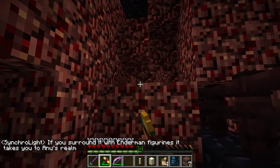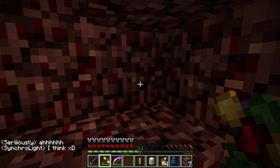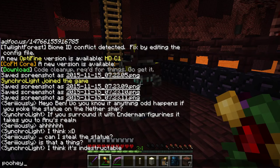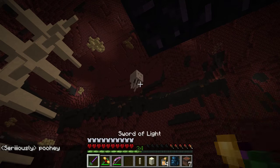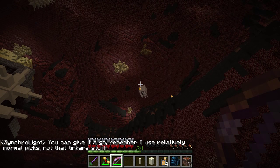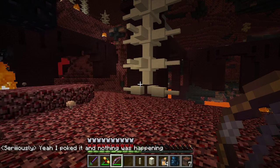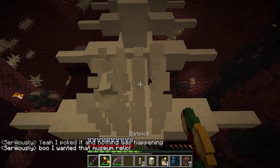If you surround it with intermittent figurines it takes you to a newsroom. Can I steal the statue? I wonder if I can dig it up and take it — we could put it in our museum! Phooey, that would have been so cool. Imagine having that museum relic in our museum — how fancy! There's a ghast, how about no. I poked it and nothing was happening, so I'm pretty sure you can't. Boo — I wanted that museum relic, that would have been a really fun piece.